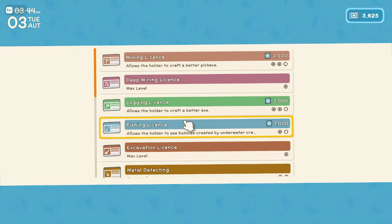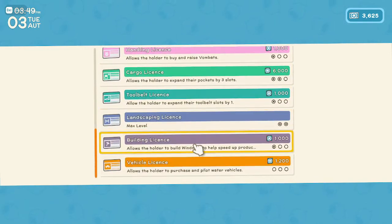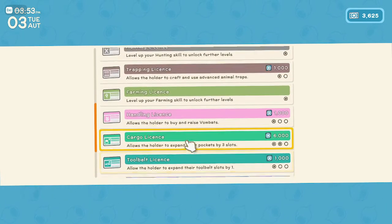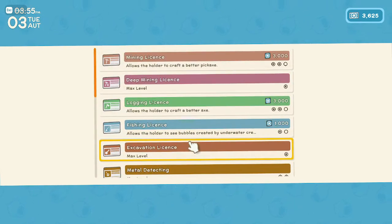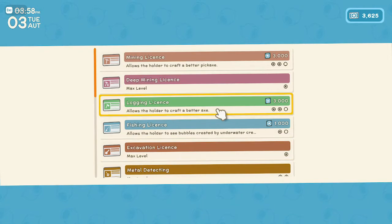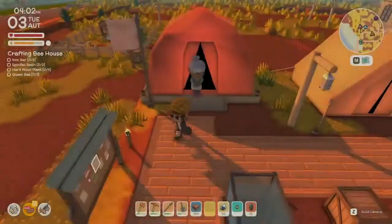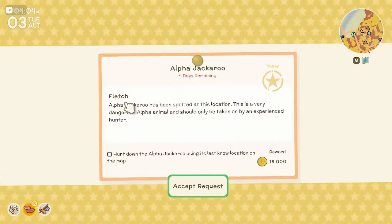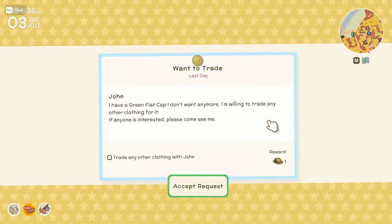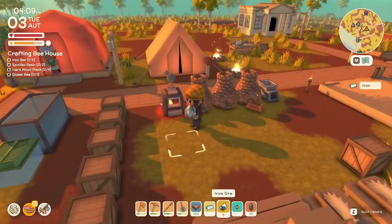We could get the mining license for iron pickaxes, windmills would be nice too but we don't have enough iron. I'm going to use iron on kegs to make money so we can pay things off faster. Let's do the better pickaxe — iron pickaxe. Also checking the bulletin board: alpha jackaroo, I don't want to do that on my own. Green flat cap — no thanks.